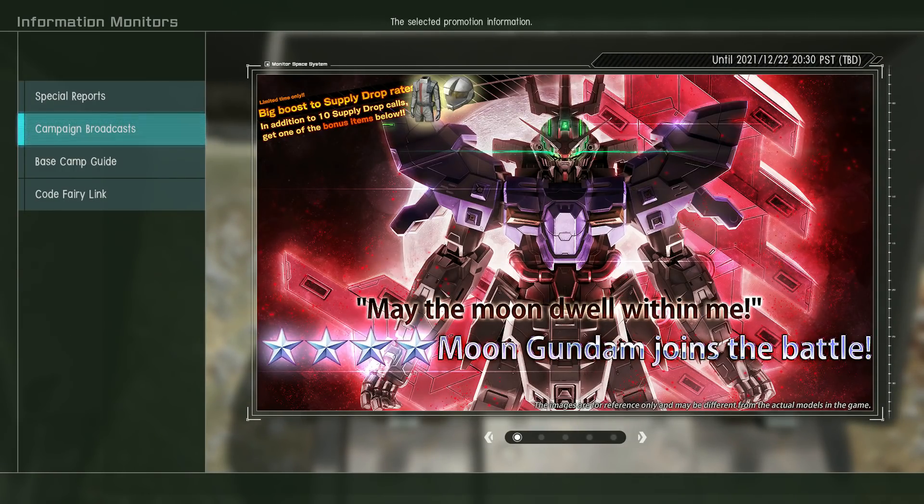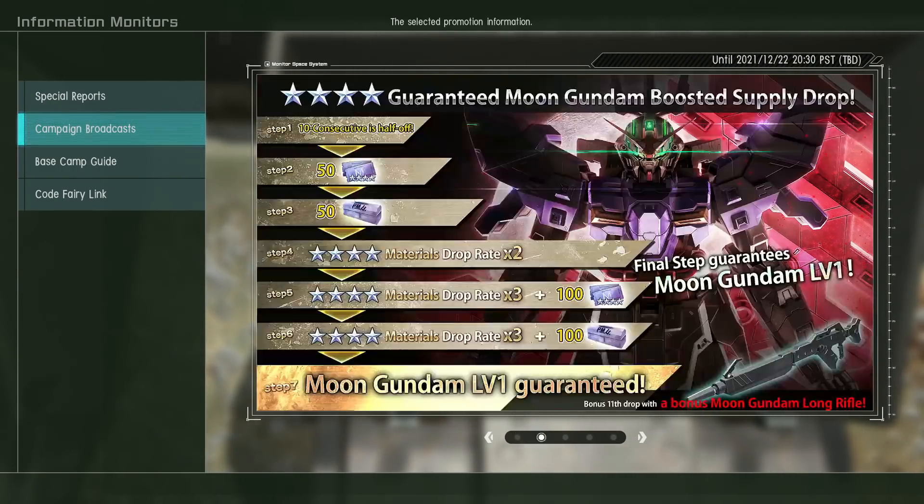This week we have got the Moon Gundam. It is a four-star. It has a seven-step step-up if you want it. If you go all the way up that, you get a bonus long rifle for it, which I assume will make it behave differently. And the first step is half off, which is nice.